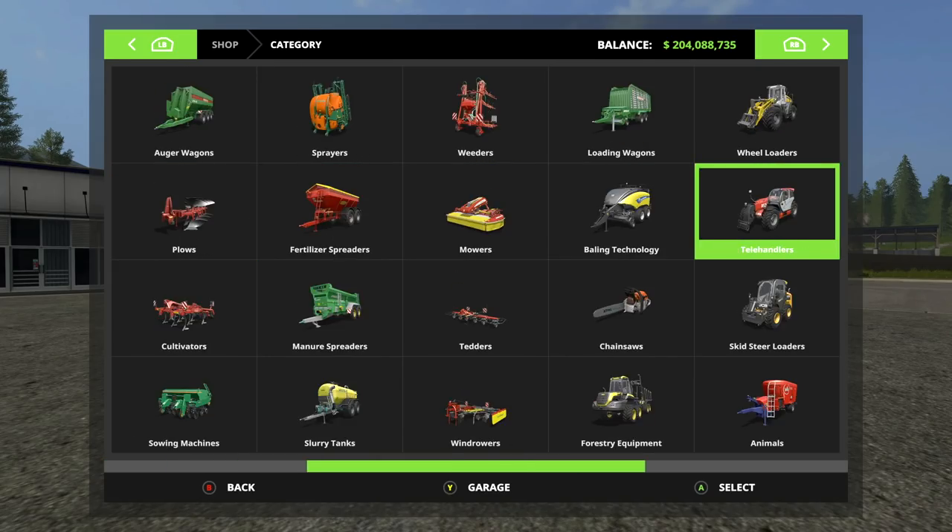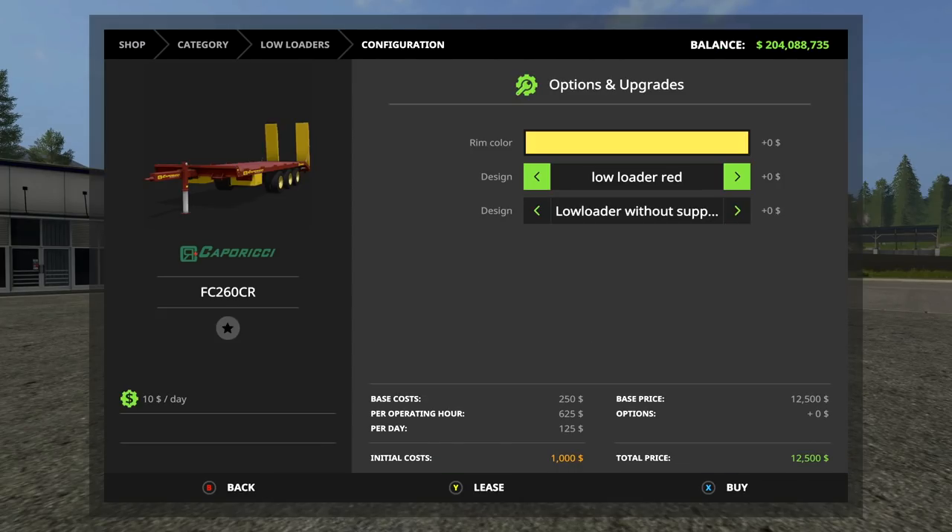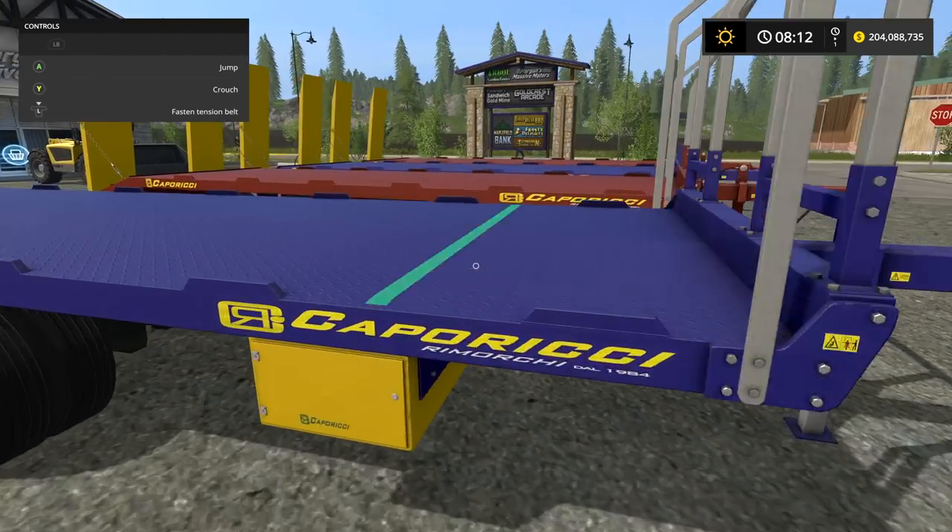We got the Caprice, we got a trailer - yes we do. It is in low loaders. We have two versions: 24 bales and 26 bales. We have a round bell and square bell version. Go in here, we have two different design colors - red or blue rim colors, a bunch of different designs. Low loader without support, low loader with support, manual loading and auto load round, and auto load square.